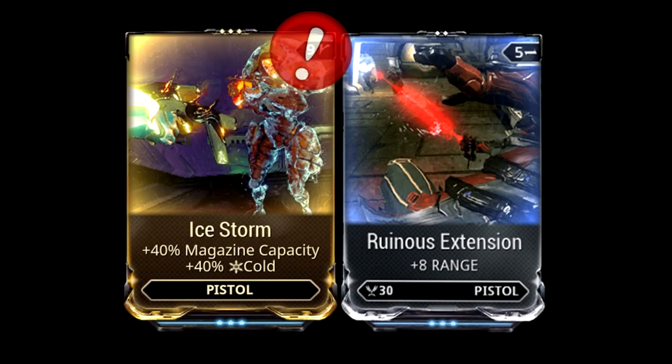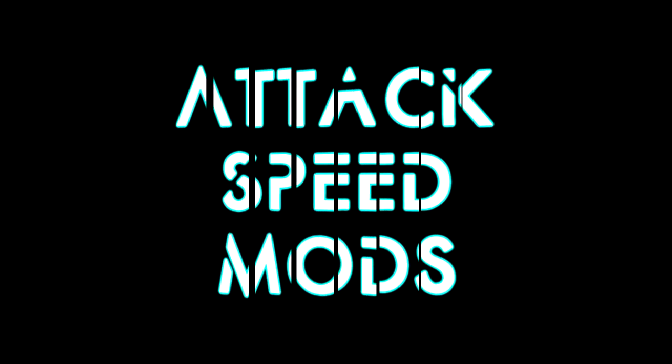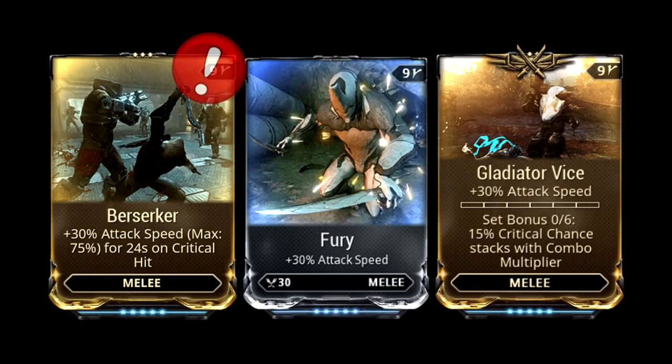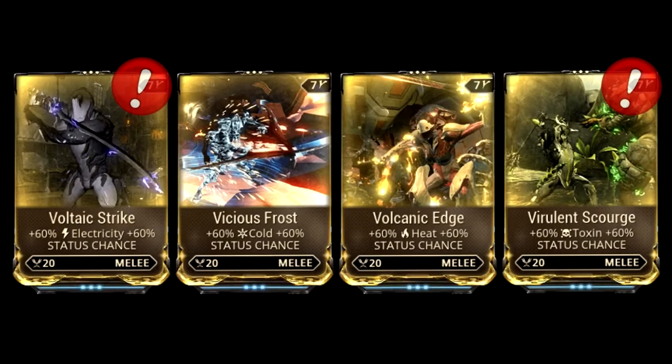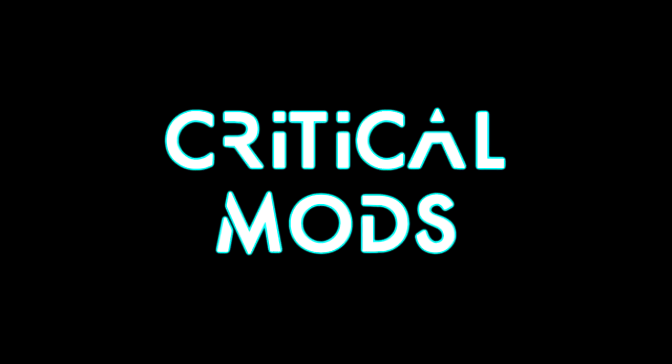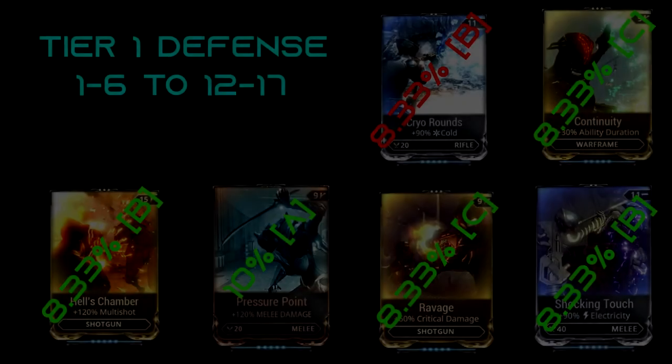Melee Weapon Mods — Raw Damage Mods: Pressure Point, Spoiled Strike. Attack Speed Mods: Berserker, Fury, Gladiator Vice. 90% Element Mods: North Wind, Molten Impact, Fever Strike, Shocking Touch. 60/60 Mods: Voltaic Strike, Volcanic Edge, Vicious Frost, Virulent Scourge. Critical Mods: True Steel, Organ Shatter. Other useful Mods: Blood Rush, Reach, Life Strike, Drifting Contact.